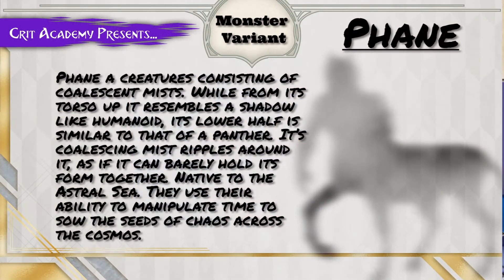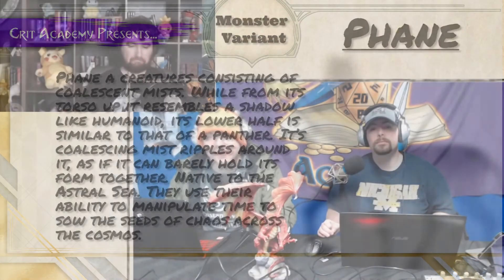Today's Master Variant is the Fane. The Fane is a creature consisting of a coalescent mist. While from its upper torso it resembles a shadow-like humanoid, its lower half is similar to that of a panther. Its coalescing mist ripples around it, as if it can barely hold its form together. Native to the astral sea, they use their ability to manipulate time to sow the seeds of chaos across the cosmos.